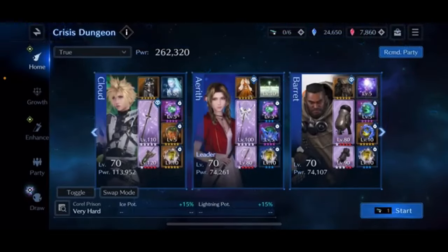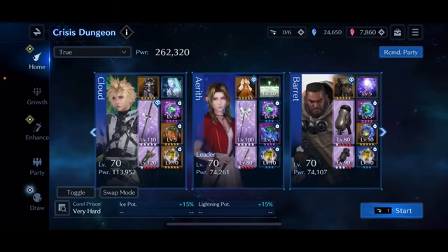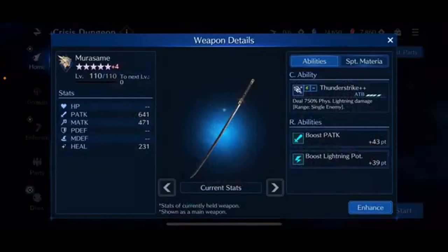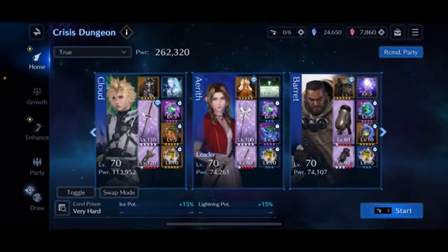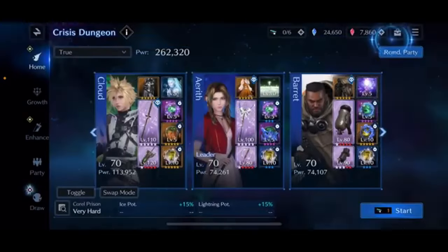Now let's get into the teams. Cloud is a lightning-ice hybrid running his Ice Arcanum costume in the first slot paired with Shiva's Diamond Dust — a fantastic combination in this fight. The Murasame is in the first slot because it's very important to run at least one triangle sigil boost weapon. There are two fights where it's very hard to break sigils without one: against the two worms and against Dine. Murasame goes in slot one, Stream Saber in slot two, so Cloud covers both lightning and ice damage.